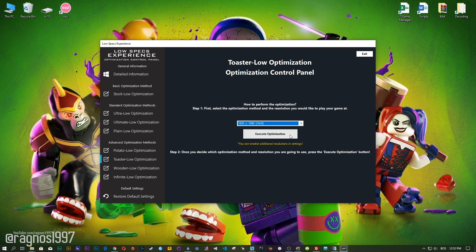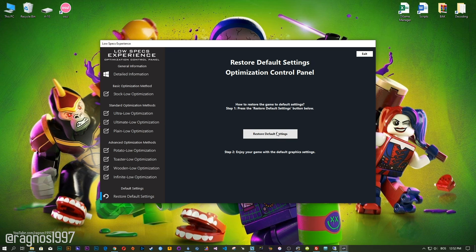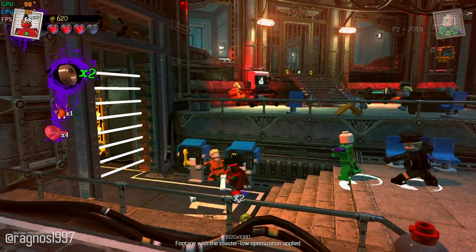This is something you will need to experiment on your own in order to see what works for your system the best. Once you decide which optimization method and resolution you are going to use, press the execute optimization button and then start your game. Also, if you are not satisfied with what you see, simply choose the restore default option, which will restore your game to default settings.